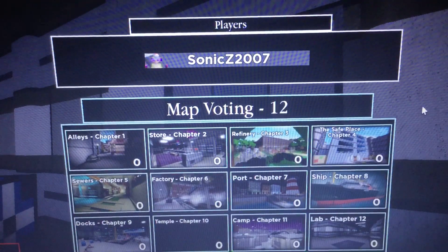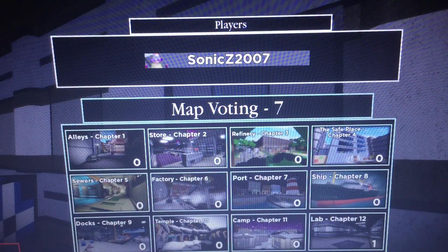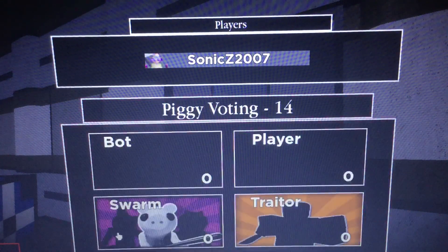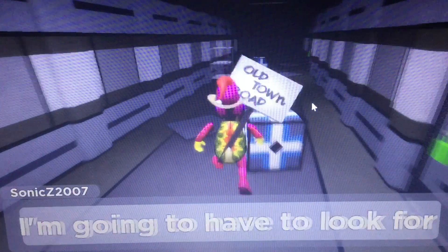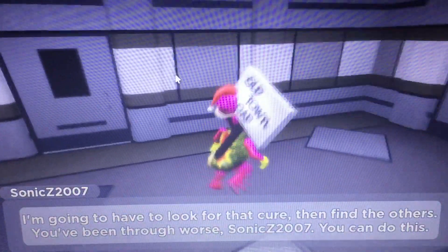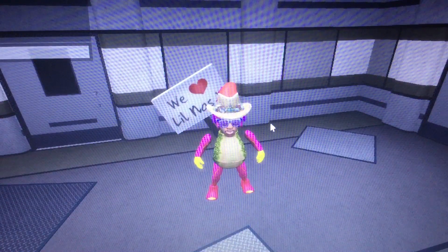First off, if you haven't watched my other videos, go watch my other videos on the true ending steps. You gotta go to the docks without getting hit on Bob mode, then you gotta do the camp with Swarm mode, and then you gotta do chapter 12 Lab with Bob mode. If you do all those steps correctly, you should get a giant code right here in the middle. There should be a giant code if you do all those tests correctly.